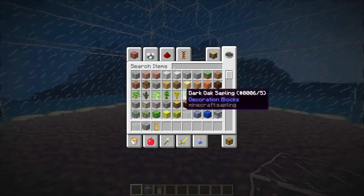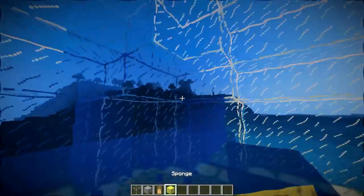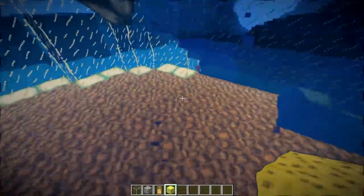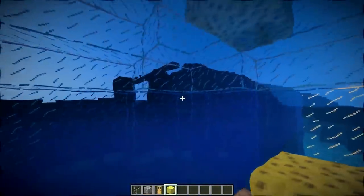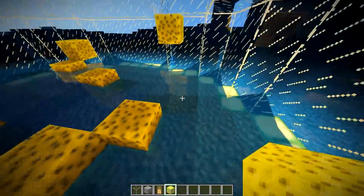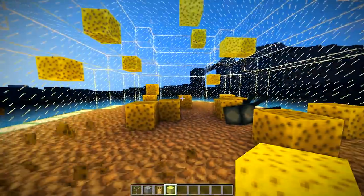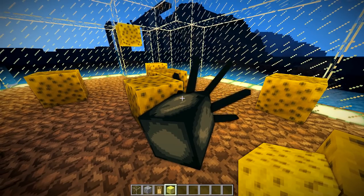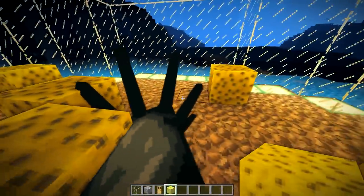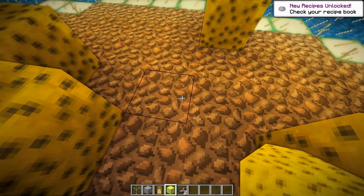We're going to come down below here. I would recommend getting sponges — I don't know how you get those without cheating. You can fill this entire thing up with sand and manually do it, but if you have sponges available to you, that's going to make this job a whole heck of a lot easier. So we're just going to break everything as far as water goes and then remove all the sponges. We tried to save a squid — rest in peace, man.